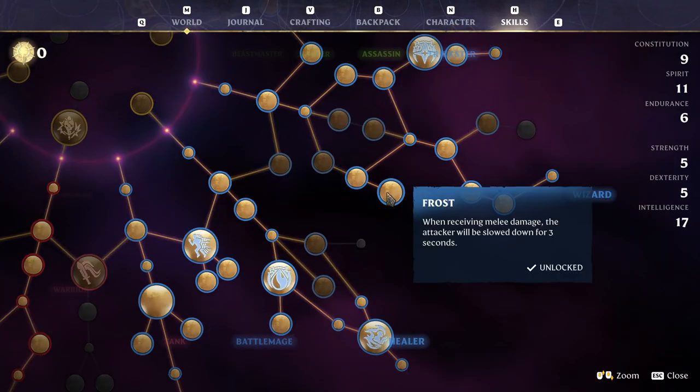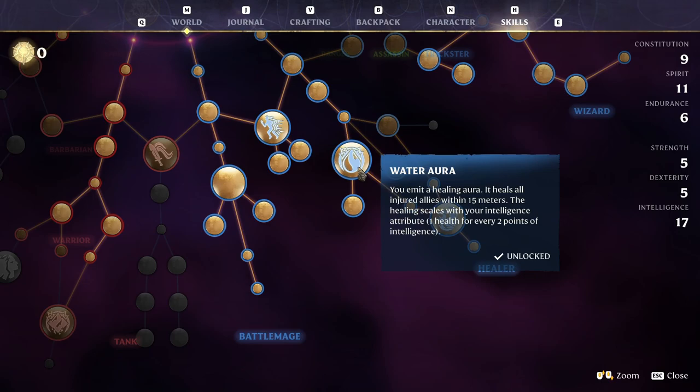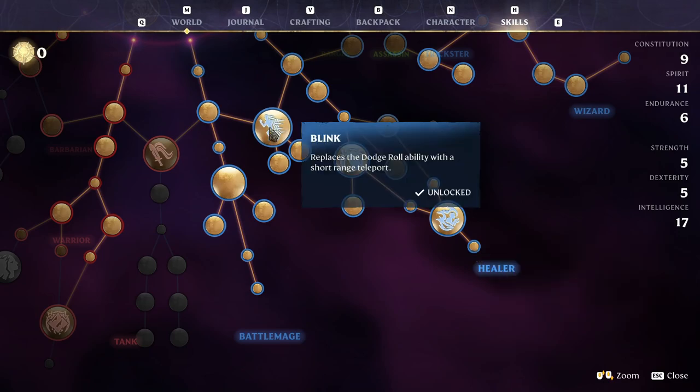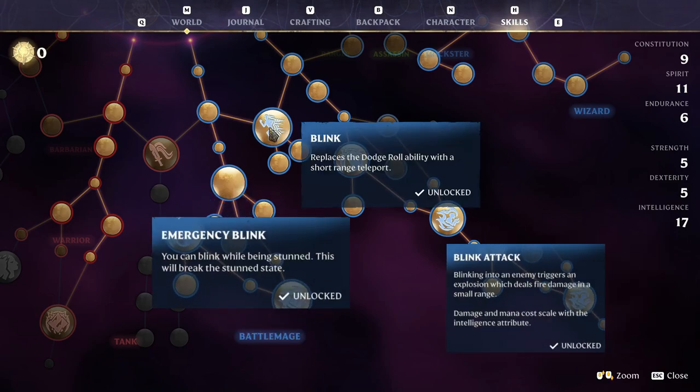Frost so we can slow opponents who hit us in melee; Water Aura and Waters of Life for passive health regen; Exalted and pretty much all intelligence nodes for more magic damage; and Blink, Emergency Blink, and Blink Attack to get out of danger when necessary or to damage opponents.